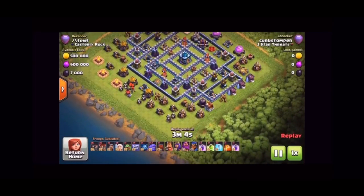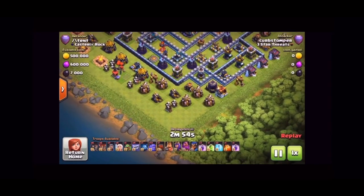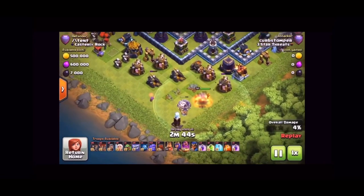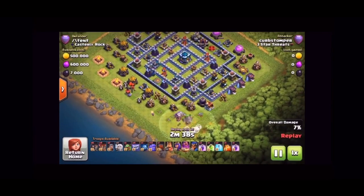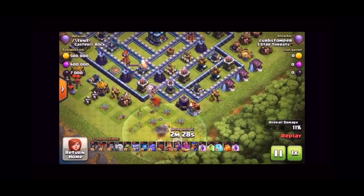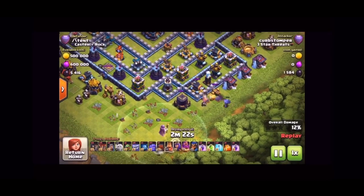On this one I've actually got a little bit different army — instead of witches I've got some bowlers in there. I have no earthquake spells but I've got some extra rage spells and freeze. This is actually a little bit older army that I was using in Legends League, and actually that's against a base that I've used in Legends League for a couple of seasons on and off. So I start with the Grand Warden in the six o'clock area, and basically what I'm trying to do is cut off that side of the base to start a funnel. Here's where I try and get into the walls with the wall breakers, but that didn't work out so I had to improvise and come up with a new plan.